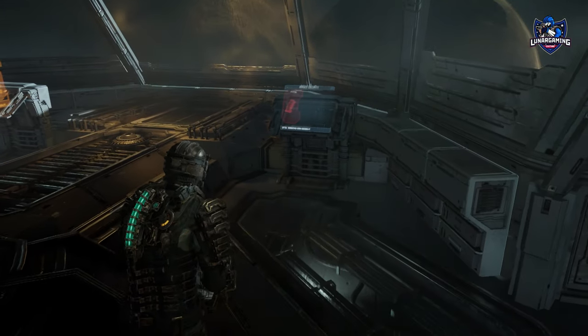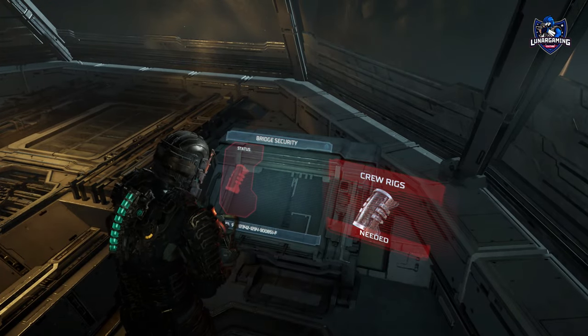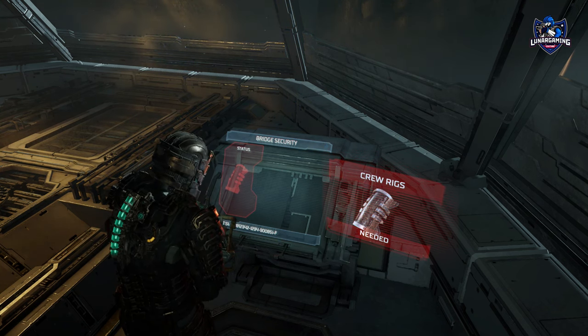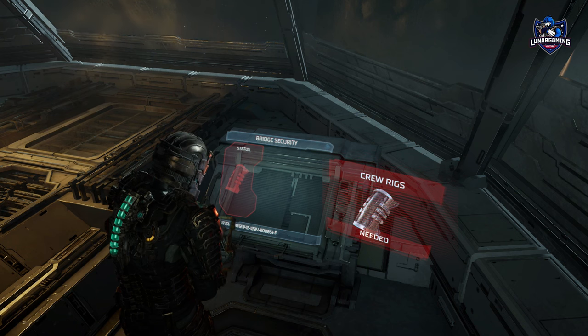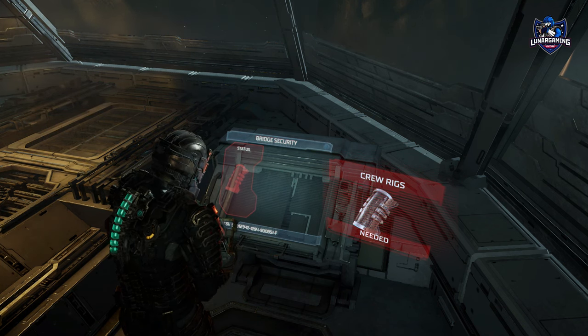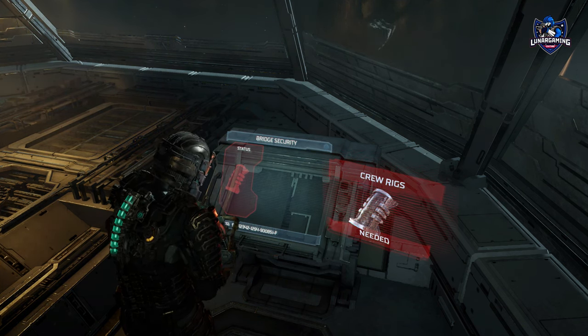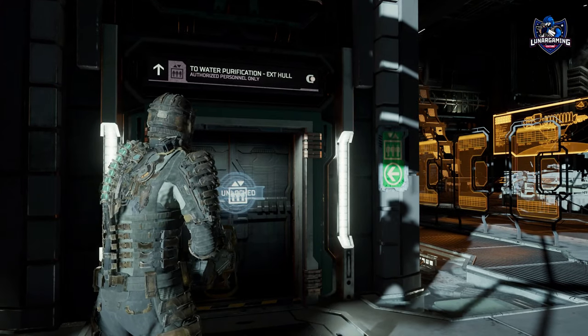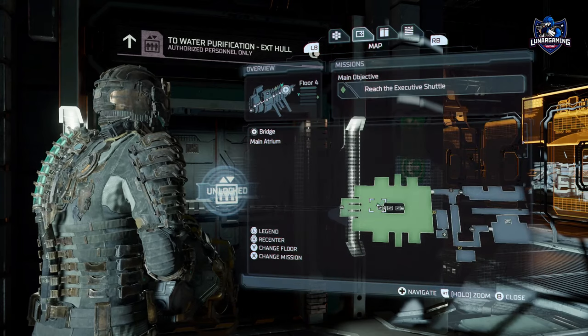You start this side mission by looking at the console on the right hand side of the captain's nest in chapter 4, located in the bridge section of the ship. You're tasked with finding the remaining crew rigs hidden throughout the Ishimura. To get these you will collect them as you go, or you can get them once you reach chapter 10 before going into the executive shuttle, and that is what I'm doing in this video.